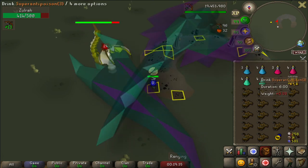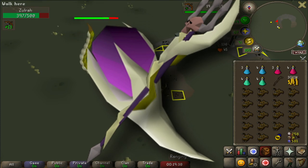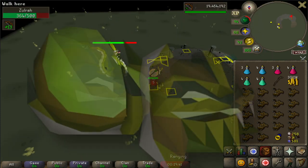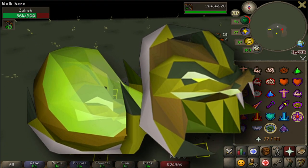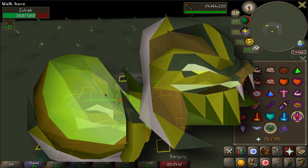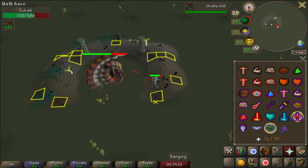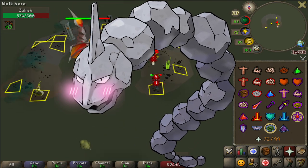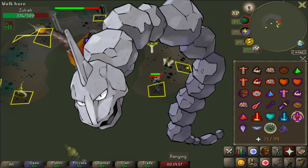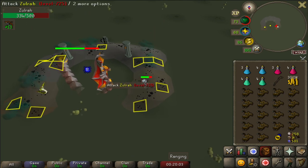It also drops the magic fang which can be added to your trident of the sea to make it a lot stronger. Also the serpentine helm, a piece of gear that prevents you from getting venomed or poisoned and has some really decent stats, like its strength bonus which makes it the second highest in the helmet slot. But the one item that I want the most is the onyx. This sexy little thing can be turned into jewellery which would be an upgrade to my setup. So this is something I'm going to target and try to get ASAP.